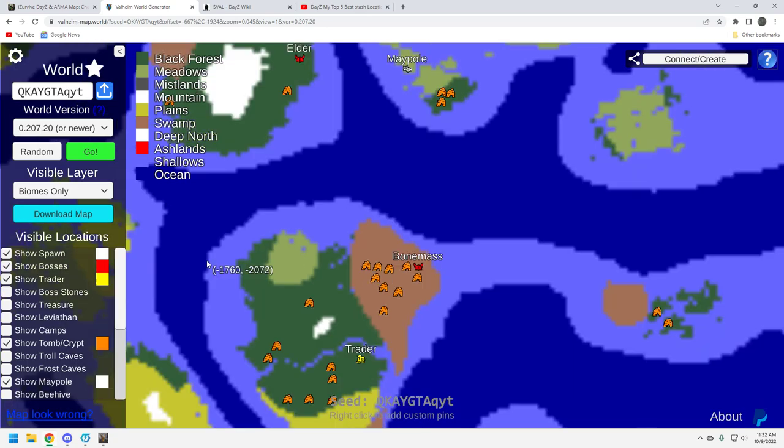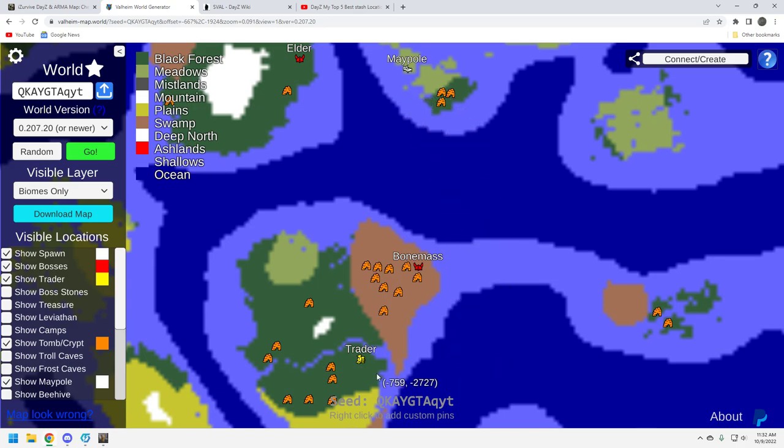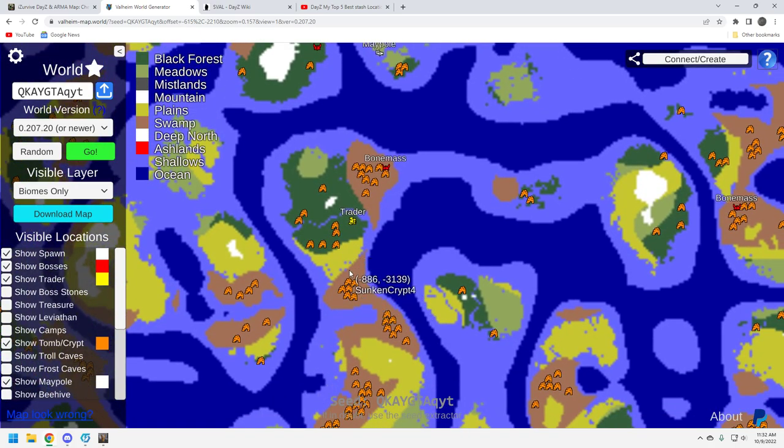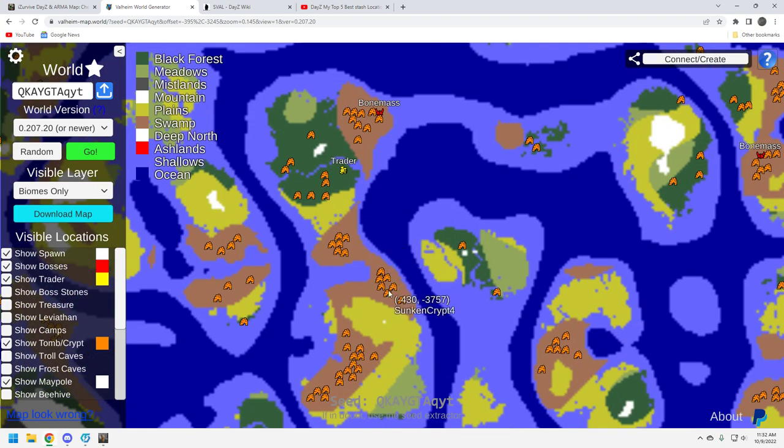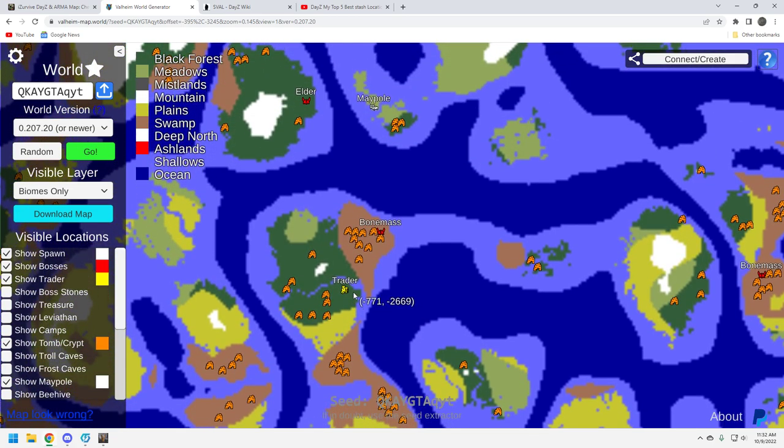I think that's okay, coupled with the fact that you've got the Trader to the south. I could see you sailing down there carefully — because you've got some plains here — setting up a camp or a portal right there, and then you've got access to everything down here. There's a lot of sunken crypts here. If you're into the Iron Age, this is a really good location. You're going to have to go through the plains or sail here and land. That's a fairly good concentration of crypts. This Bone Mass would be enough — I don't need more iron than that, but to each their own.